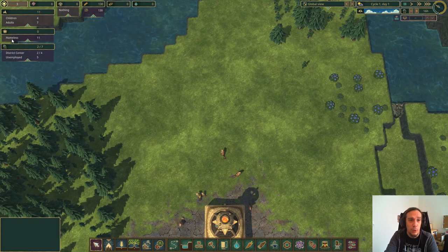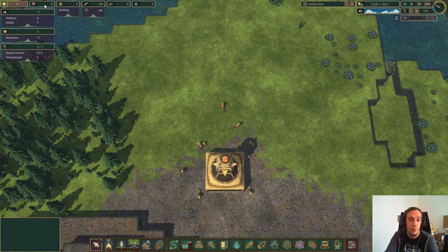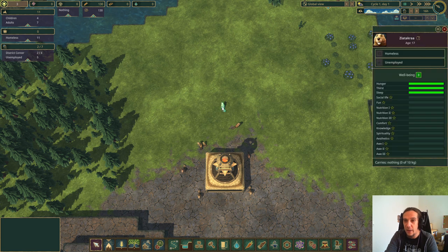Up here we can see what our colony has available: water, logs, and food. There's also materials, but they're not that important yet — they'll grow later. There are also science points, but we'll talk about science later. The most important resources at the beginning are water, food, and wood. Wood is needed for building, and water and food — well, we don't need to explain that.